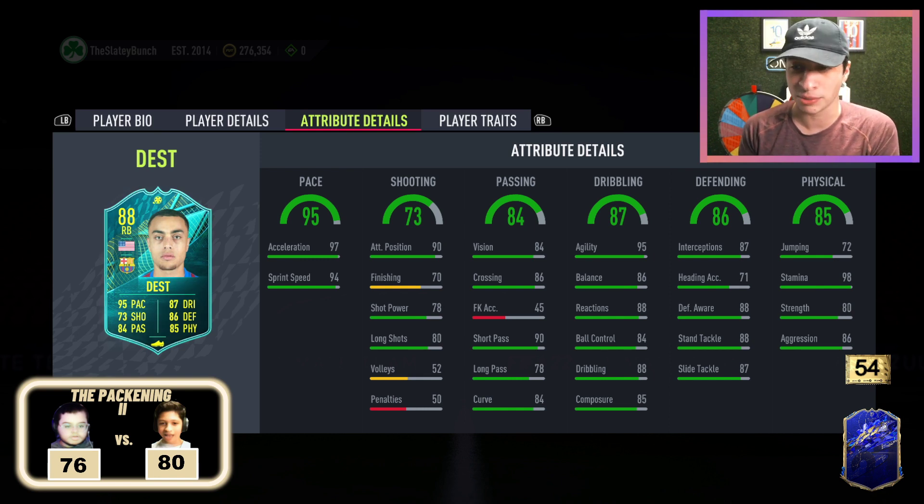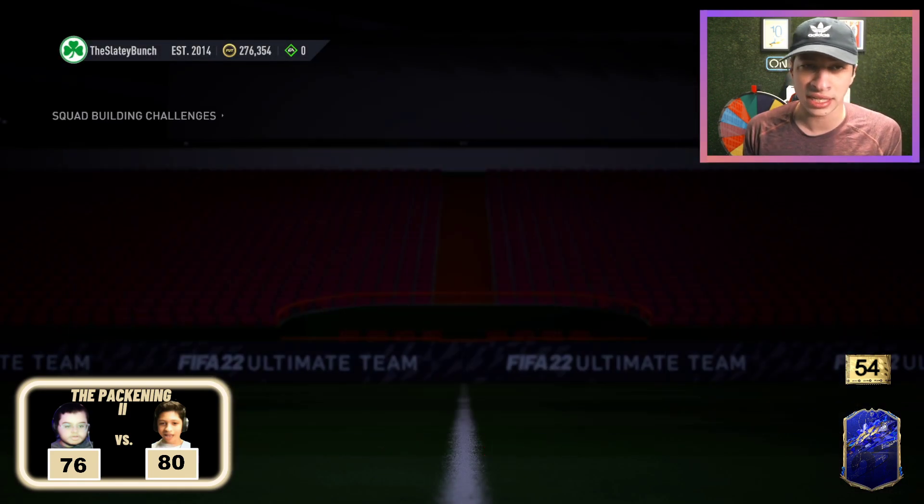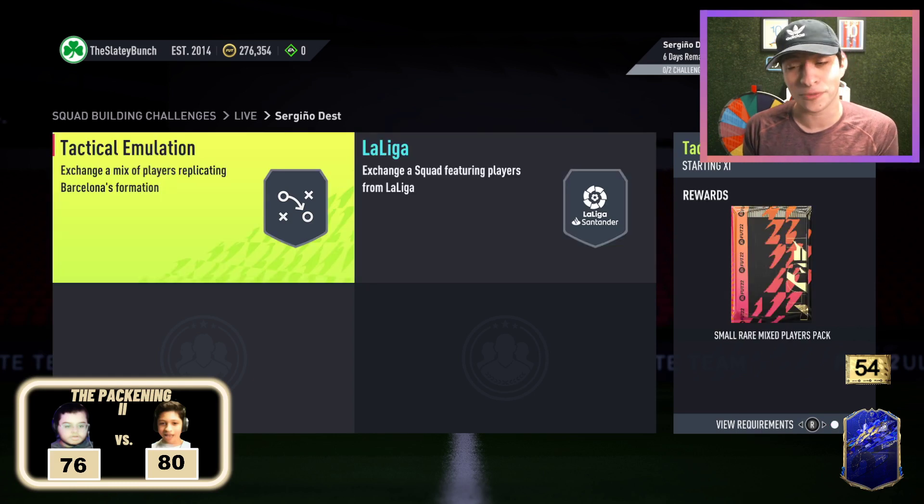Honestly, his worst defending stat is heading accuracy, which is irrelevant. That's actually a beautiful card. I think it's a great card. And he is an 82 and an 85 requirement. For Team of the Year, if you have a lot of league aside and maybe you've been needing a right back upgrade.